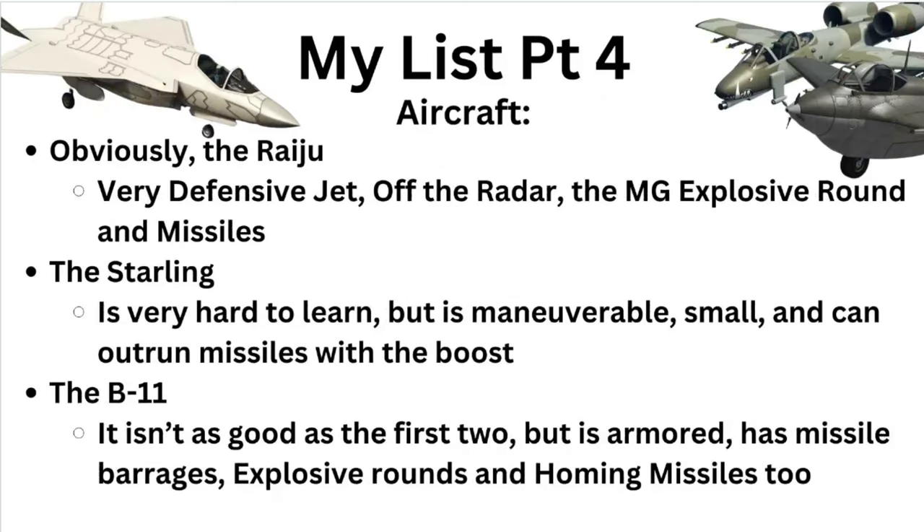Moving on to aircraft, we have the Raiju. It's a very defensive jet — you can go off the radar with it, and it has the laser minigun, explosive rounds, and homing missiles, typical for a jet. It's basically just a better laser jet and also more maneuverable. I've only flown it a handful of times because I don't own it in the game, but it's pretty good.